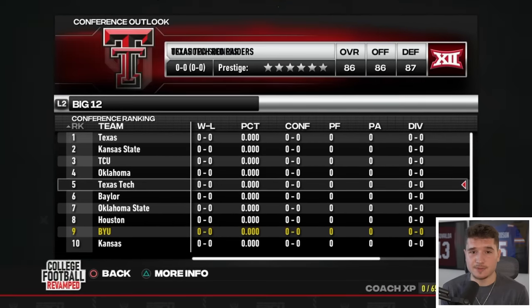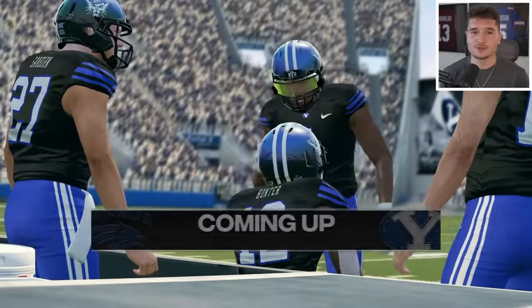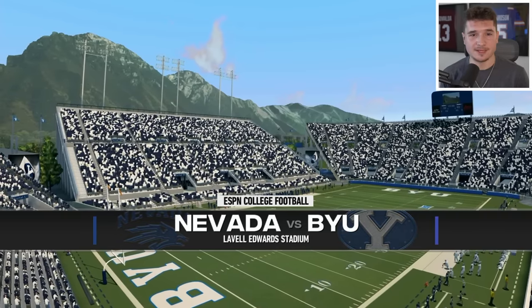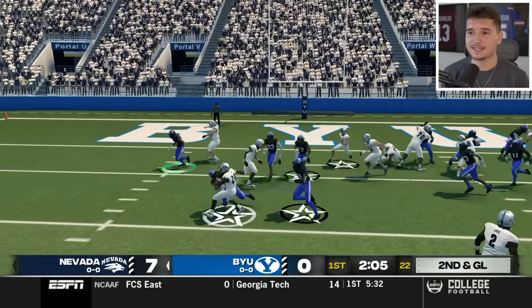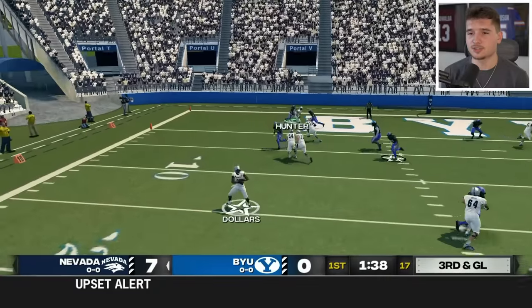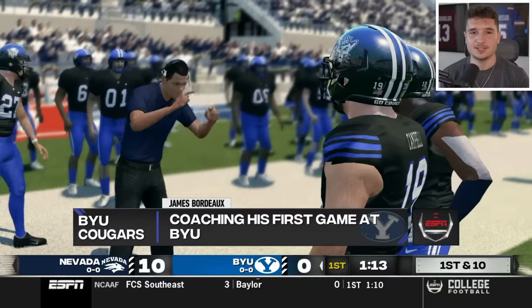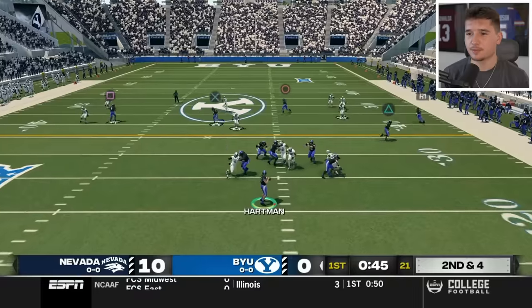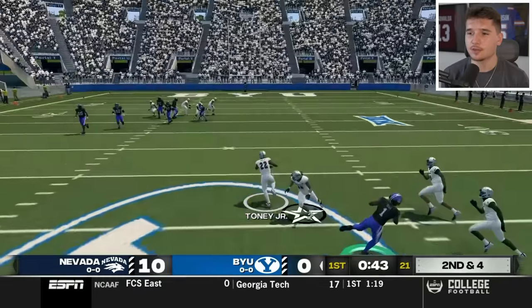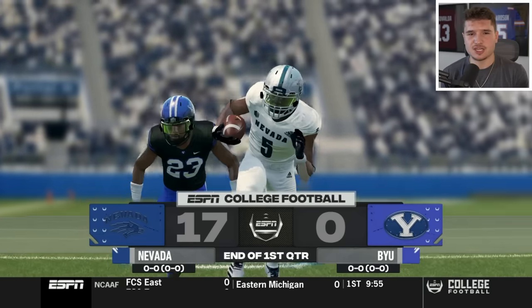Our first matchup is against the worst team in college football, and I thought that meant we'd dominate, but we're about to go down 14-0. If we can't even take down Nevada, it's gonna be a long season. On third and goal, I'm usering Travis Hunter — they're going with the halfback screen, and we're gonna lock up as long as we make the tackle. I have to get used to using a pocket-passing quarterback in Sam Hartman, but he's going to throw another interception. I've already thrown two within the first quarter. We're going down 17, and how am I supposed to win a championship with this team?